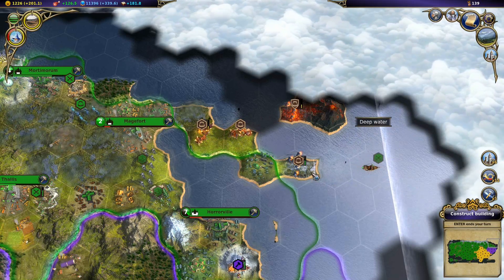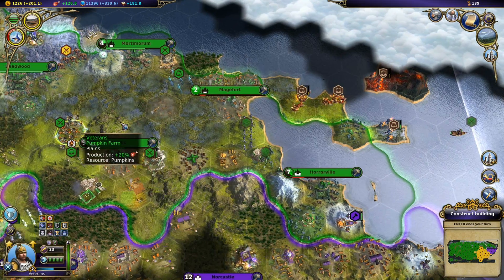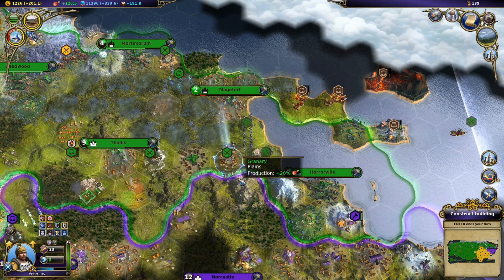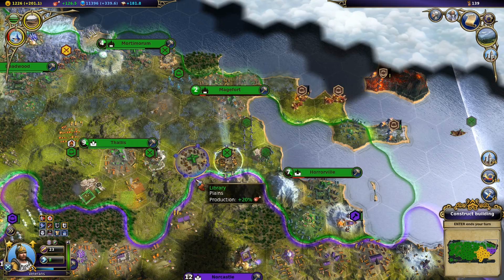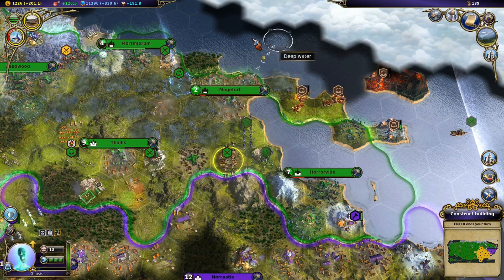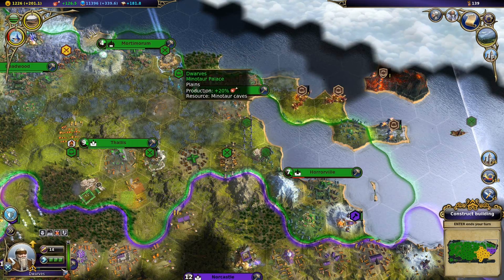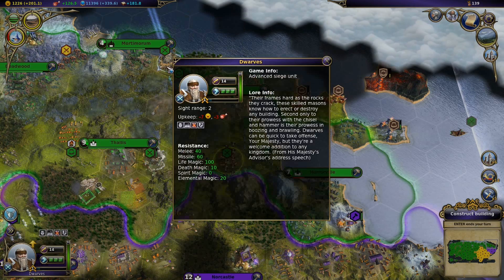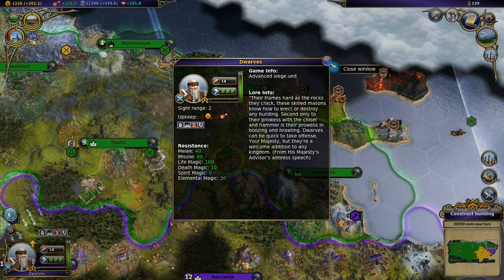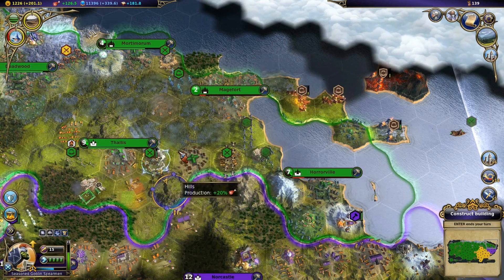I'm just gonna move these Paladins over here and explore what's going on over here a little bit with these guys. Now, dwarves - it's too bad they don't have the resistances to magic that they used to. In older games, dwarves had more magic resistance and it was quite nice. But, oh well.